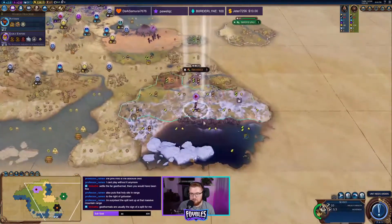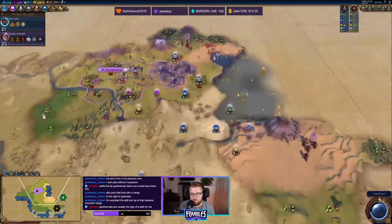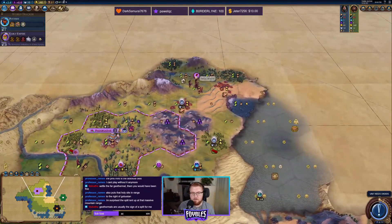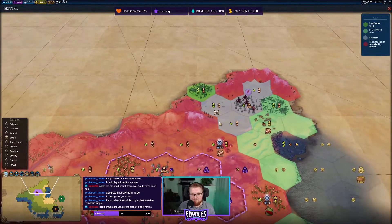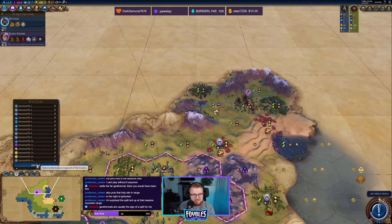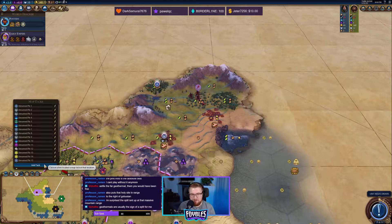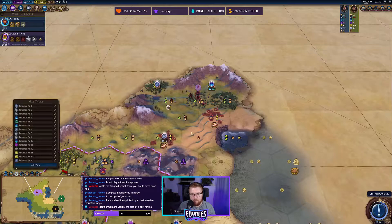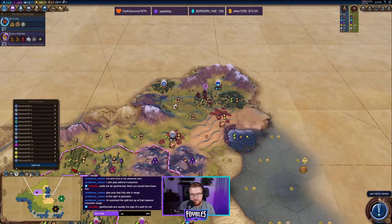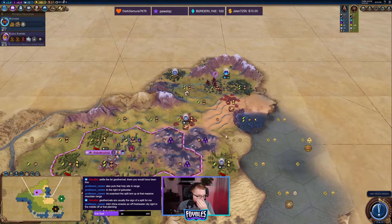Let's go check out China's land — I'm curious. Oh, another reef right there too. We can go so isolationist here it's not even funny. We can completely wall ourselves off here. That campus spot is better than the reef one. This city will have that holy site and that campus.